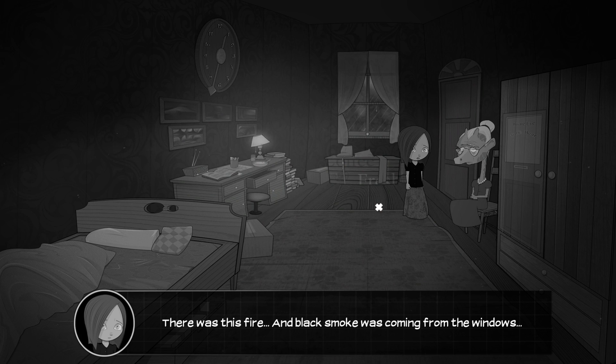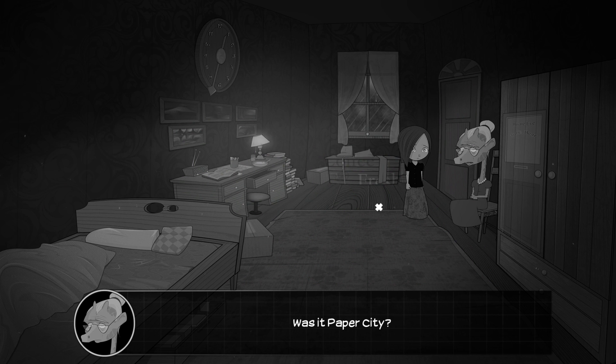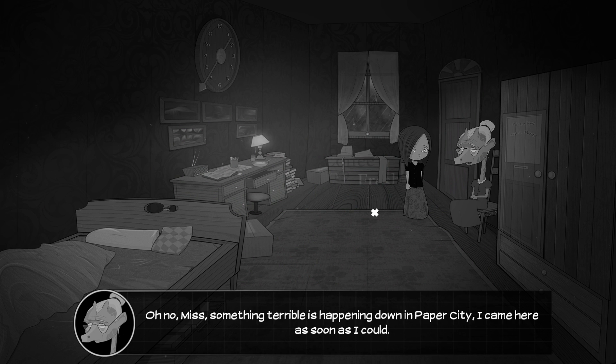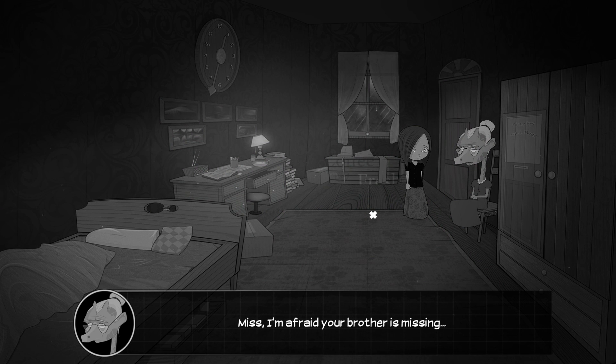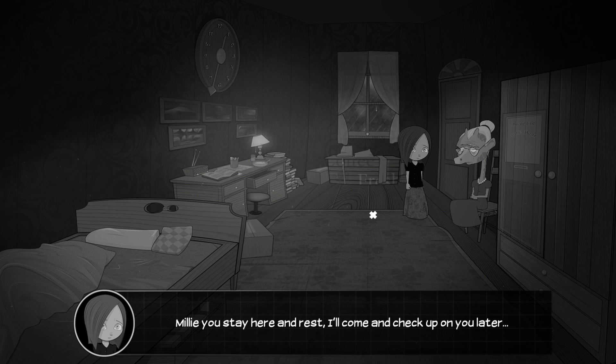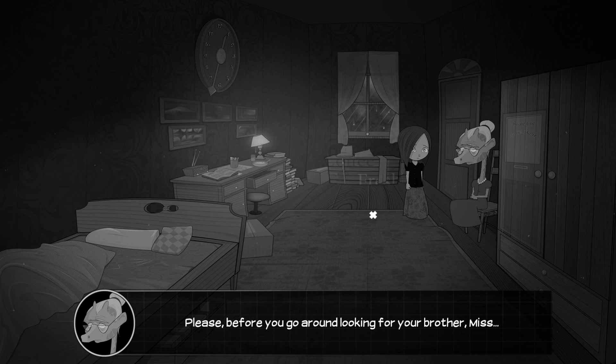Let's talk to Millie. It seems you had a nightmare. There was a fire and black smoke coming from the windows — funny thing is it didn't feel scary. Was it Paper City? Millie says something terrible is happening down in Paper City — she came here as soon as she could to warn Amber and her brother not to go there. When she arrived she could only find Amber. Her brother is missing.